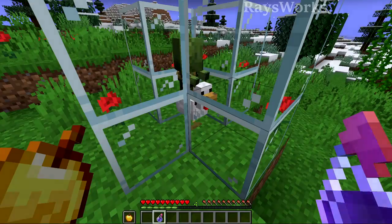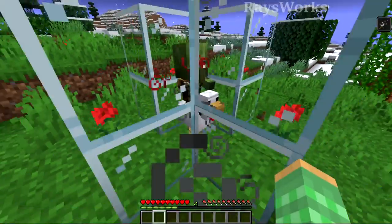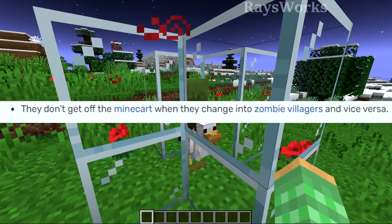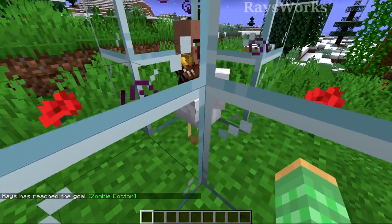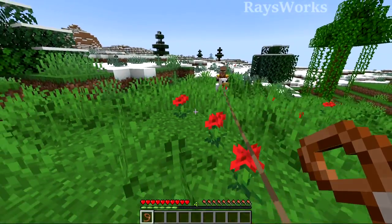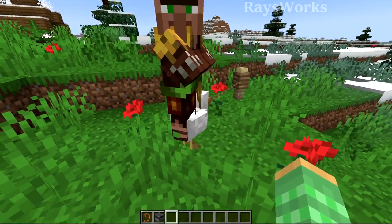Now this is where things get really strange. You have to use a weakness potion and a golden apple to convert this guy over into a villager. A change made to villagers and zombies means they will no longer get kicked off whatever they're riding. So when it converts, the little villager is still going to be riding the chicken. Look at the little guy go — now this is the proper way to move villagers! All we have to do is wait for this little guy to grow up and he will still be on the chicken.